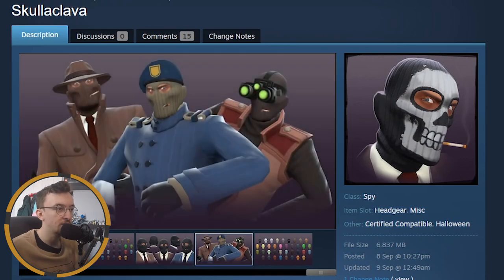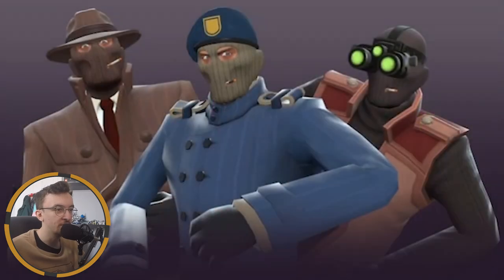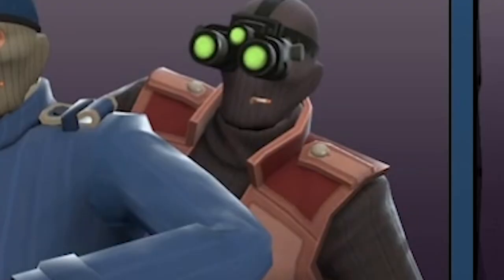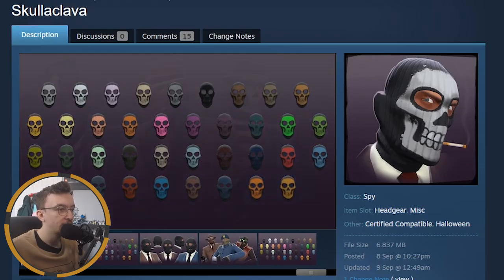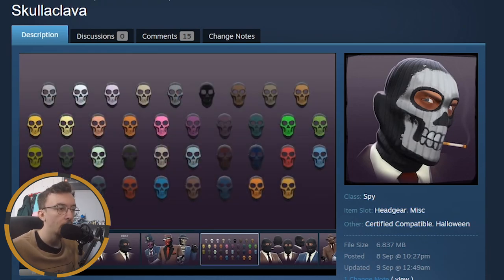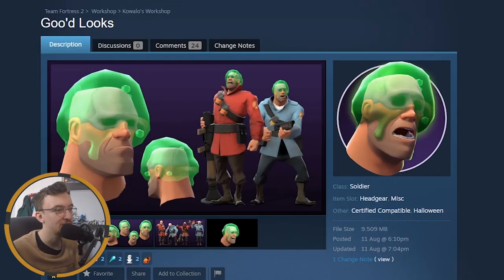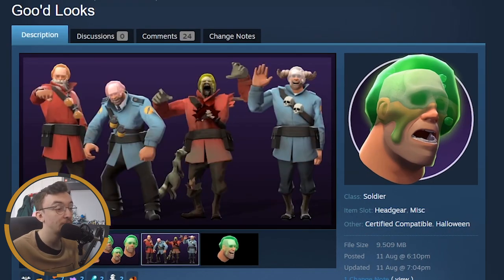Scolaclava — very cool. It comes with a plain style as well. They've put together some wonderful loadouts with all the other cosmetics being added recently, especially this one here. Very cool. It's a simple idea — a skull on a balaclava, kind of a cliché thing almost — but I'm surprised there isn't one in TF2 already. This looks amazing, get it in the game right now.